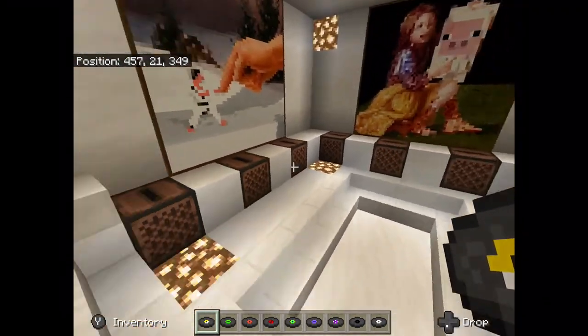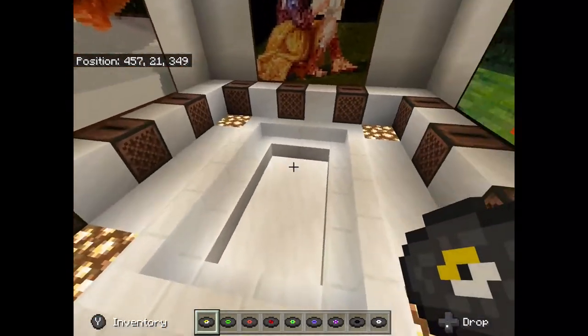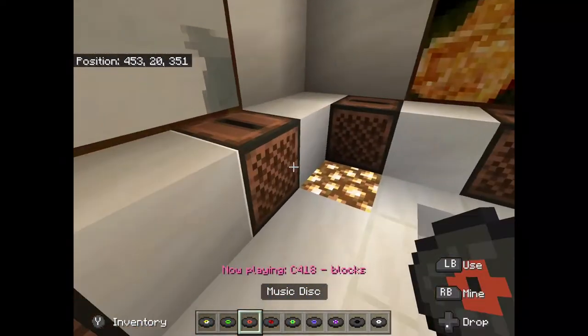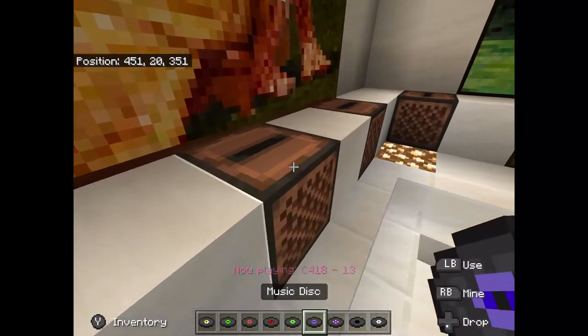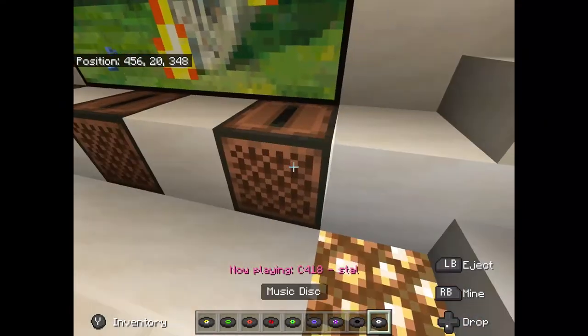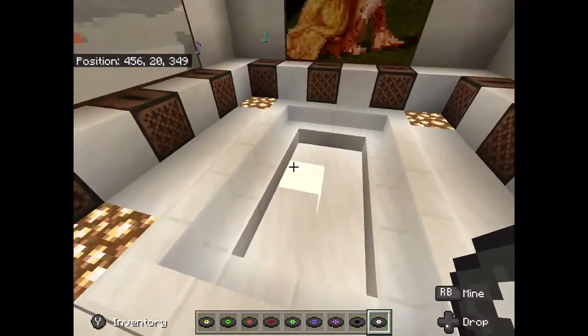If I put random discs into any jukebox, the door will not open. As you can see, if I put random discs just like this, it's completely random order. See, as you can see, it doesn't open at all.